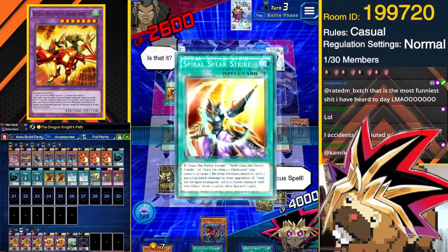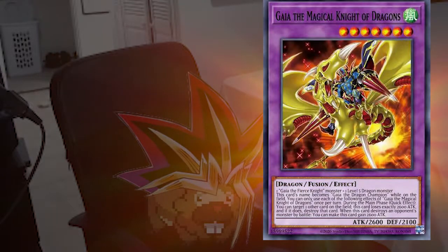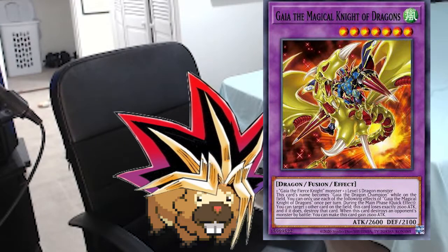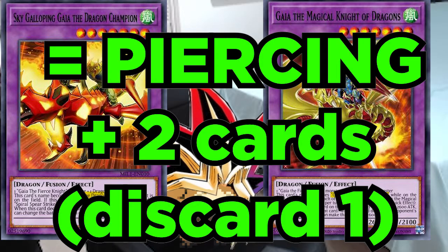It's a nice supplemental monster to fuse into in certain situations, but the real reason we play the deck is for the next card — the new fusion monster, Gaia the Magical Knight of Dragons. This is our main boss monster, with the ability to quick effect pop during the main phase as long as it's able to successfully reduce its attack by 2600. If it destroys a monster by battle, it gains 2600 attack. These two effects synergize, allowing you to apply pressure on your opponent with a strong beater alongside quick effect disruption. As with Sky Galloping, Gaia the Magical Knight of Dragons counts as a Gaia the Dragon Champion on the field, so it gains the benefits of Spiral Spear Strike.